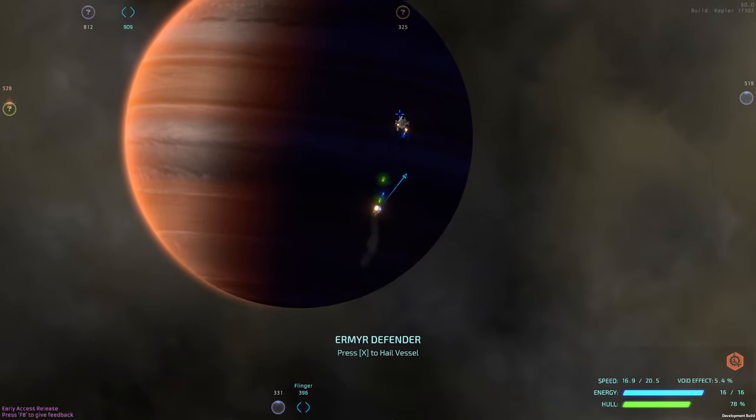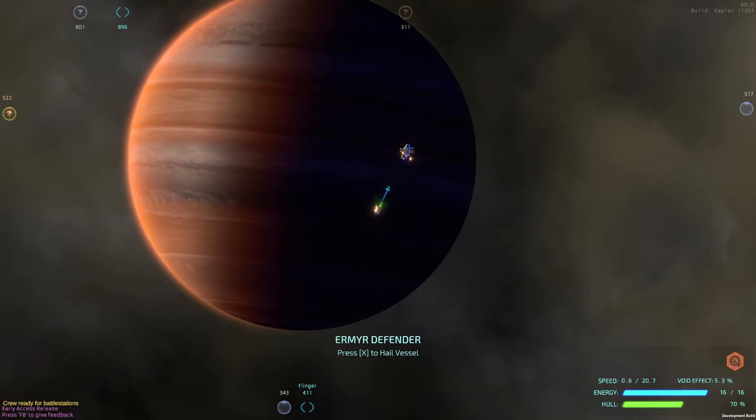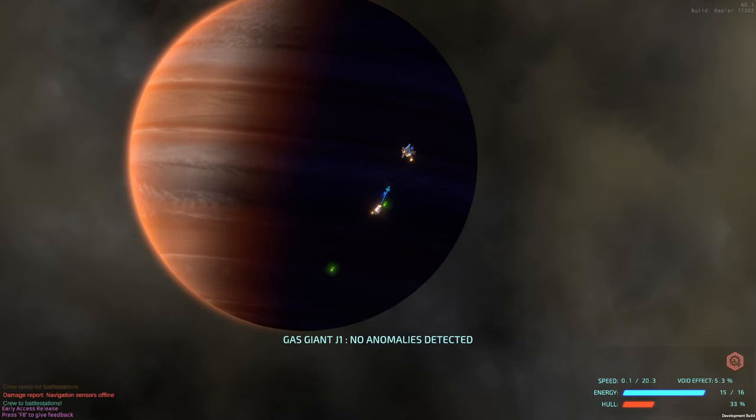We'll go back in — he's going to start shooting at us again. What we're going to do is go in, let him beat us down a little bit, and then once we feel like we've gotten too far down, go ahead and hit B — that will start regenerating our hull.